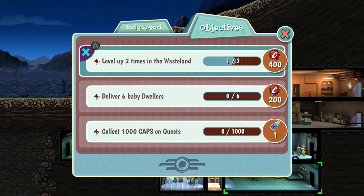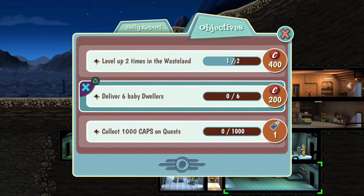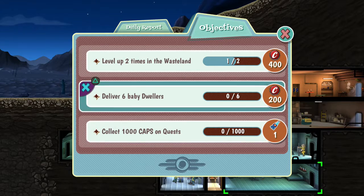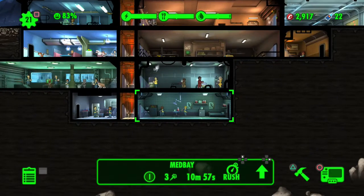We get 400 caps - a decent chunk. I'm not sure I'll keep that quest on there. I'll click the thousand caps on quests, and we get a Quantum. I'll keep that one because you get a lot of caps on quests.